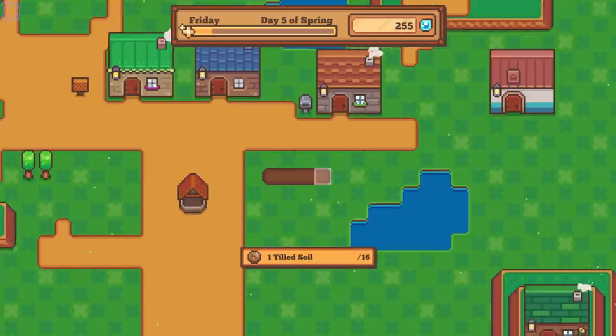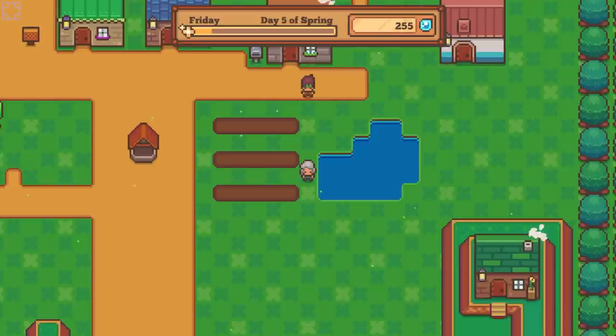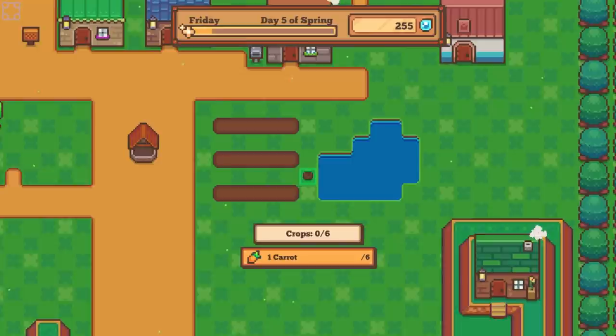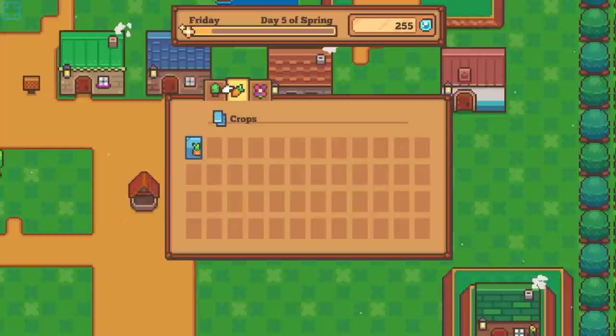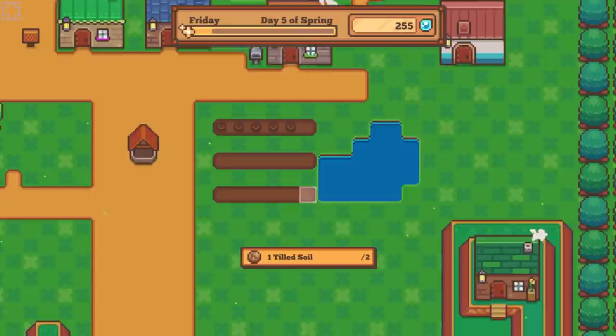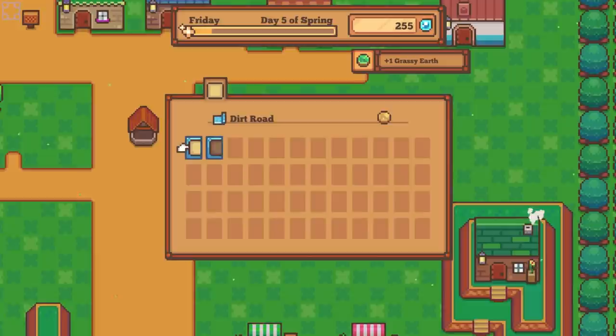I think we need tilled earth first. I'm going to elevate these just so I have some more space. Build mode, nature, crops, carrots. We need a little bit more space. I got the tilled soil back.